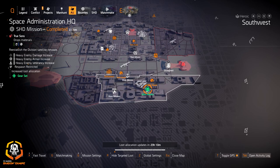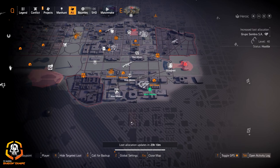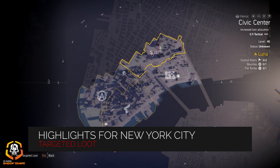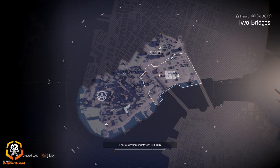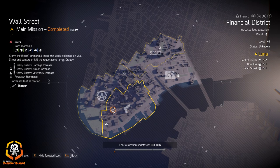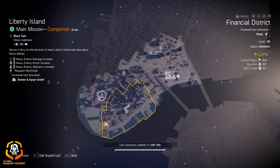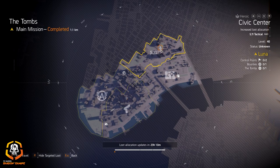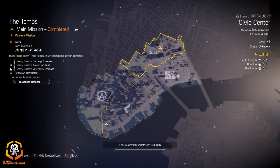New York City: we got Providence Defense at The Tombs, 5.11 at Civic Center, Golong Gear at Two Bridges, Gear System Mods at Stranded Tanker, Skill Attachments at Pathway Park or Rolo Holdings, Battery Park pistols at Financial District, shotguns at Wall Street, and Richter and Kaiser at Liberty Island. I don't really recommend anything over here today unless you prefer farming Providence Defense at The Tombs instead over in the DC area.